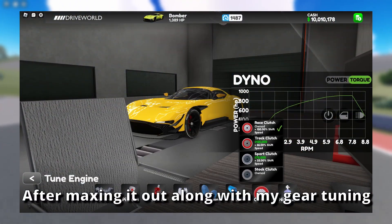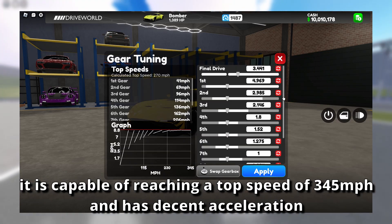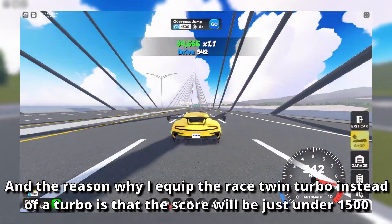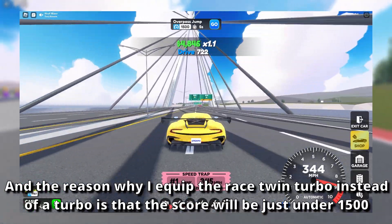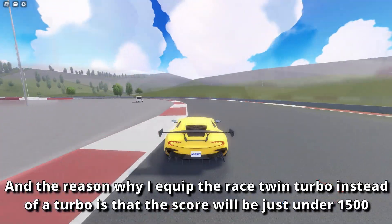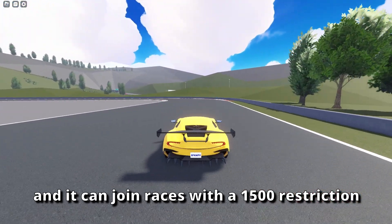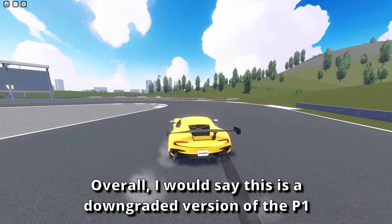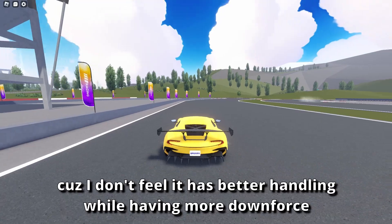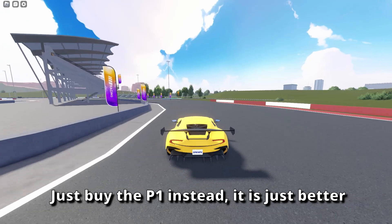After maxing it out along with my gear tuning, it is capable of reaching a top speed of 345 mph and has decent acceleration. The reason I equipped the Race Twin Turbo instead of a Turbo is that the score will be just under 1500, so it can join races with a 1500 restriction. Overall, I would say this is a downgraded version of the P1, because I don't feel it has better handling while having more downforce. Just buy the P1 instead — it is just better.